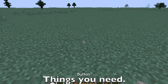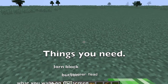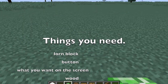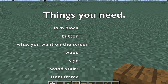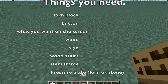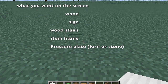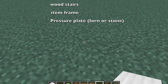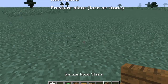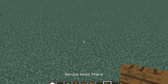So what you're gonna need for the first one is a block of iron, or whatever you want the computer to be made out of, a button, anything you want to be on the computer screen, spruce wood planks, an item frame, a sign, a pressure plate — mostly at least iron or stone — and spruce wood stairs.